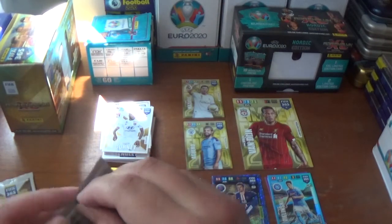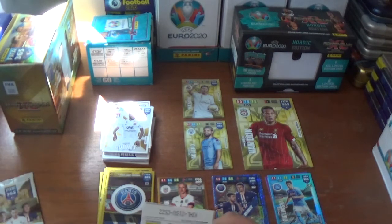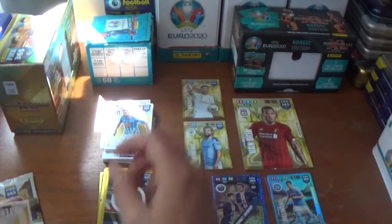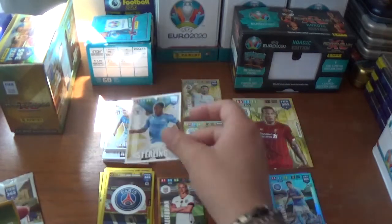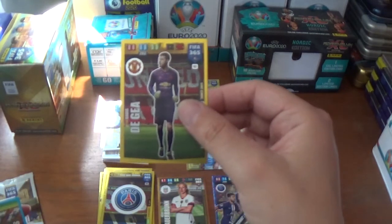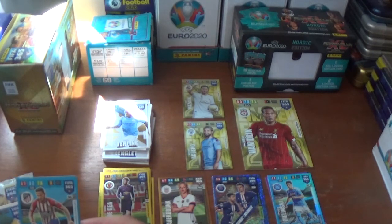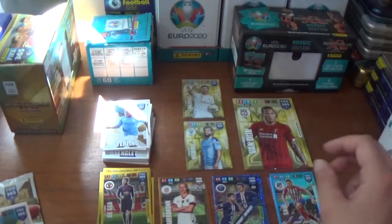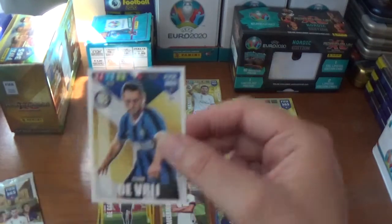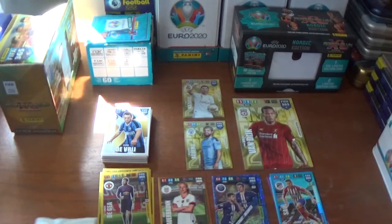Penultimate pack. We start with Hector Herrera of Atletico Madrid, Raheem Sterling of Manchester City and England, a fans favourite for David De Gea the Spanish keeper from Manchester United, and a key player power-up Saul Niguez for Atletico Madrid. And the rest of the pack: Kostas Manolas of Napoli and Stefan de Vrij, the full-back from Inter and the Netherlands.